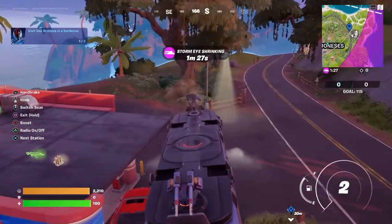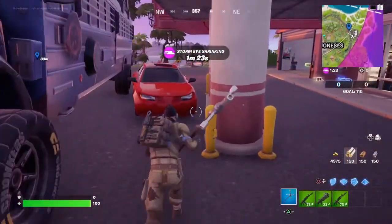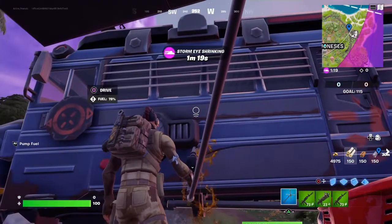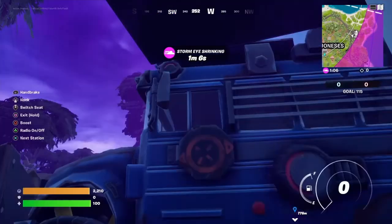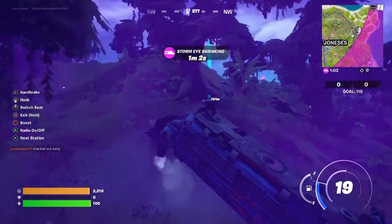That's the first one. I got out and gassed it up just to be safe because this thing does use up a lot of gas, but you don't have to do it for the challenge. Then I went to the gas station west of Sanctuary — it's kind of in the middle of the map. I went there because it was clear from the storm so I had a safe path.